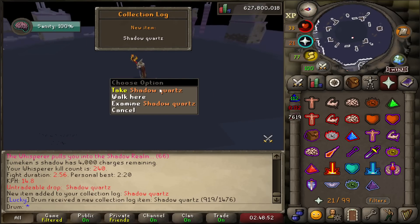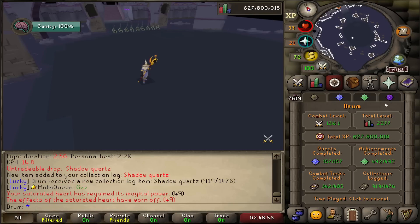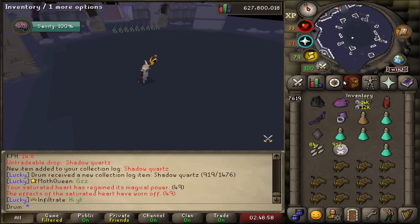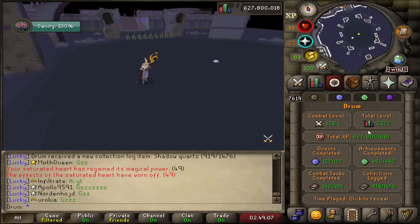I actually got something new — a Shadow Quartz. So now I'm at 2 out of 3. It's new to the Collection Log, so I'll take it. Finally got something new.